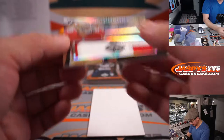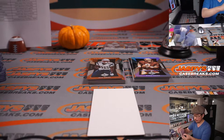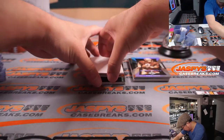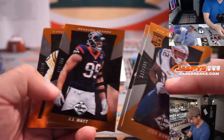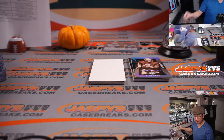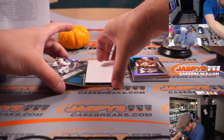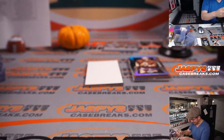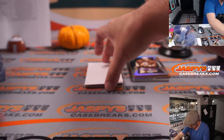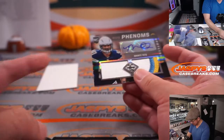We've got Vance McDonald, 7 out of 49 Phenoms, relic and autograph for Gretchen and San Francisco. Still looking for NFL Shields — this is our last set of boxes here. There's Jawan Jameson for the Redskins, 141 out of 299 for the Washington football team — Christopher. Shield? No, Groundwork Relic — Maurice Jones-Drew, MJD — going to Gretchen and the Jags. No Shield. Manti Te'o, 40 out of 49 — Manti Te'o and his girlfriend in the picture too. Chargers, going to Dean.